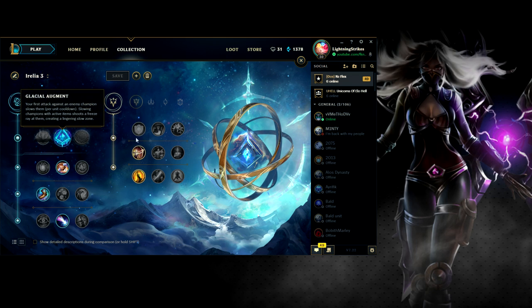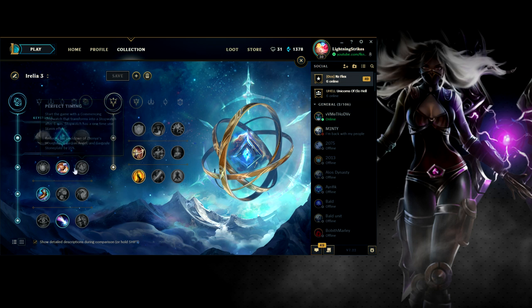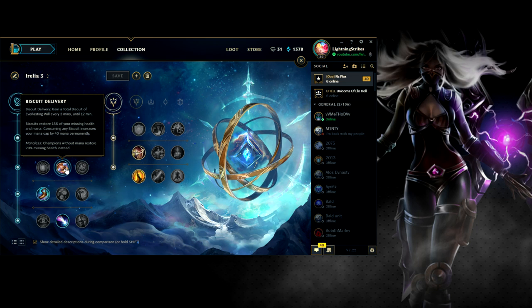I'll go over the last page I want to talk about — I'm just experimenting. I've got Glacial Augment in the Inspiration tree. Glacial Augment: basic attacking a champion slows them for 2 seconds, the slow increases in strength over the duration. For melee attacks, it slows by 40 to 50%. Slowing a champion with active items shoots a freeze ray through them, freezing the nearby ground for 5 seconds, slowing all units inside by 50%. The cooldown is 7 seconds at level one per unit, scaling down to 4 seconds. I think it's quite interesting because it lets you really all-in people.